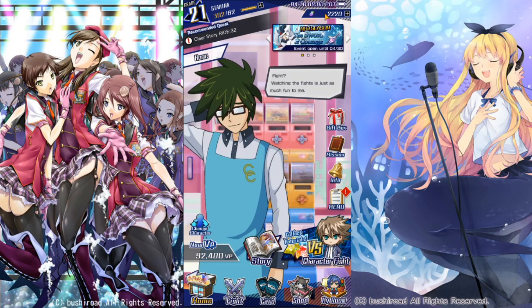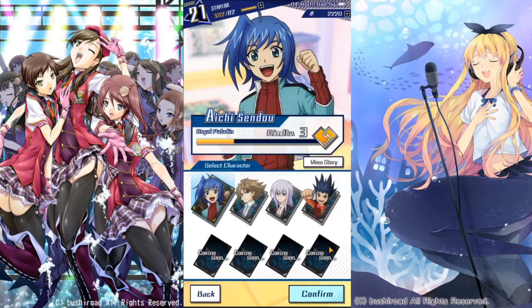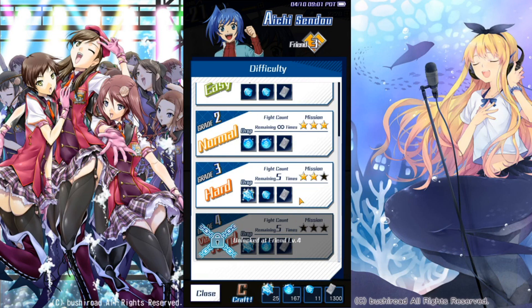Don't rely on packs at all. You don't want to spend your gems on packs — you want to spend your gems on stamina refills. 75 stamina for 100 gems, because that stamina instantly converts into crafting material. These fights cost 15 stamina, so 75 stamina is 5 runs of hard or very hard. That gives you roughly 5 triple rare gems and 5 of the other gem, getting you closer to crafting the cards you need. By buying stamina refills, you're guaranteed to get something for your money.